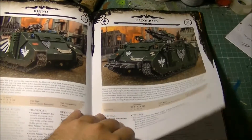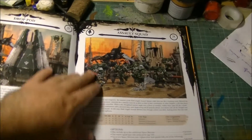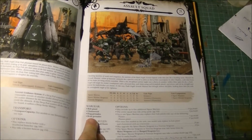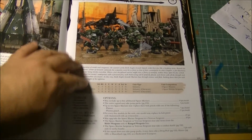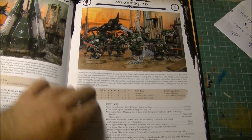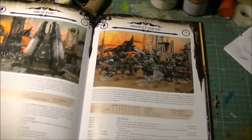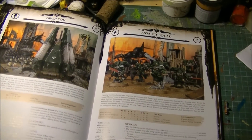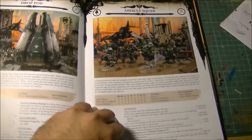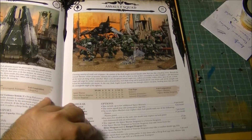Rhino and Razorback — I will not go into details, it's exactly the same. Drop Pod — no change. The Assault Squad — I don't think you're going to use this if you play Dark Angels. They still have Grim Resolve, but you want to assault, not be assaulted. Maybe we'll see them more on the table because they are mandatory choices, but I expect to see them without any upgrades — just to fill the slot and the points toll you have to pay to be able to have the Demi Company.